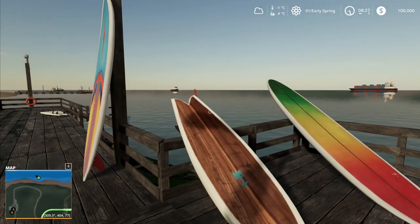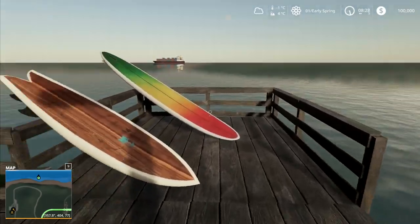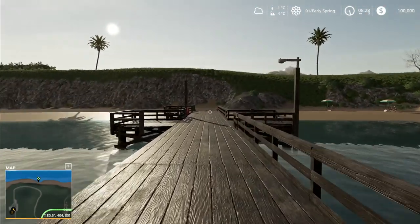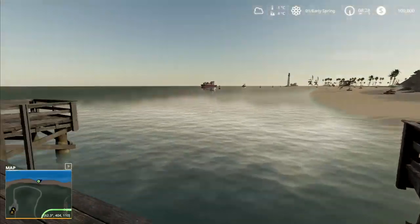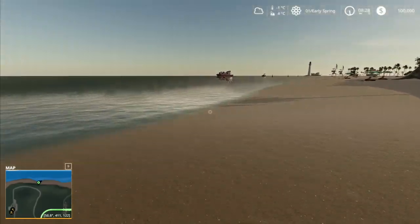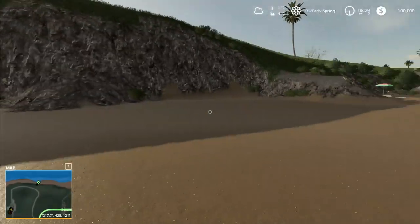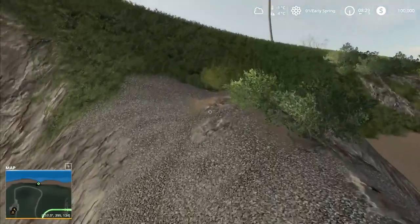Hey folks, it's Frithgar here. How you doing? Welcome back to Farming Simulator 19. We're here on the Alps Panorama at the Northern Sea map and we're playing with seasons. We've just had a rather wonderful short break — we've done a little bit of surfing, a little bit of swimming, we even built a sandcastle, but now we need to head back and get on with our work.